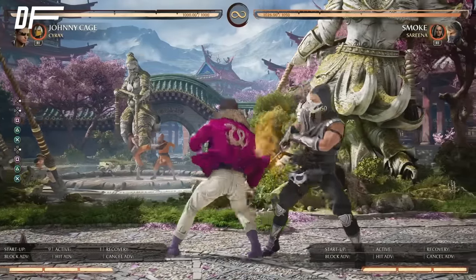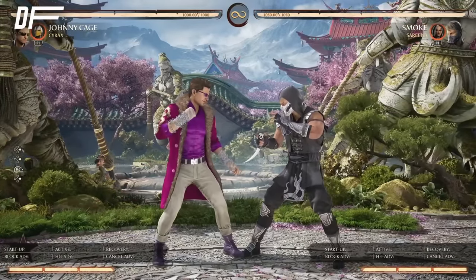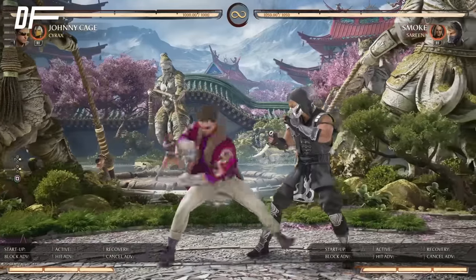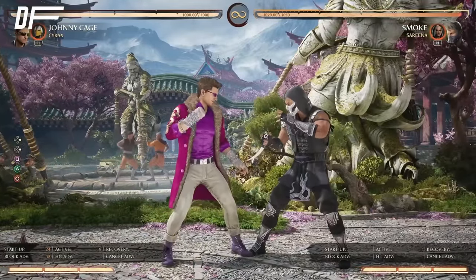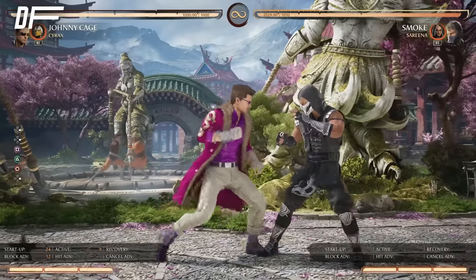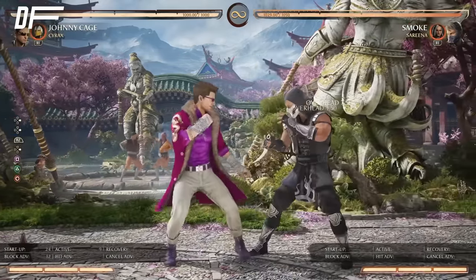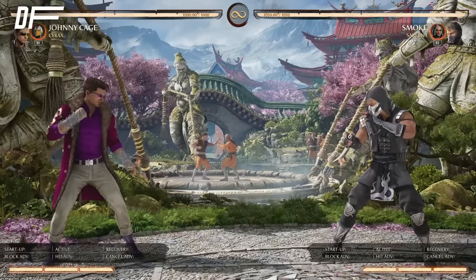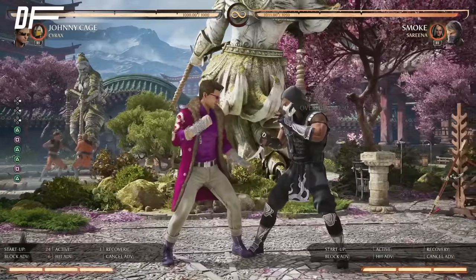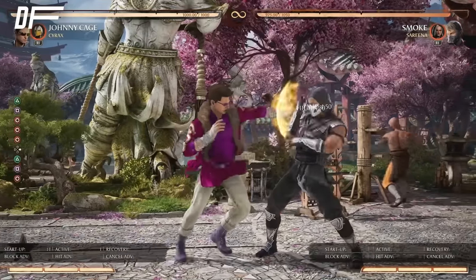Forward 1-2-3 ends in a low, so it gives you a safe move on block and lets you back up due to pushback. You also have forward 2-4, which is an overhead combo starter. You typically don't want to do this on block — you do it when you react to seeing your opponent getting hit by forward 1-2, then forward 1-2-4 goes into the combo launcher. It's one of his better meterless combo starters. He's got 2-1-2, probably the best meterless combo starter, ends in overhead. You can also do 2-1-4-4, which is low-overhead, and mix up between the two.